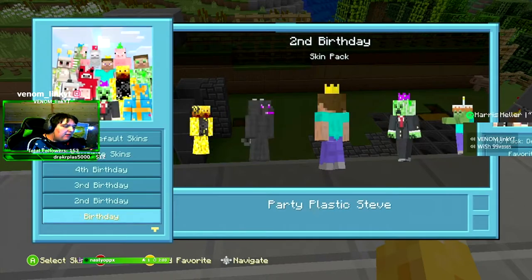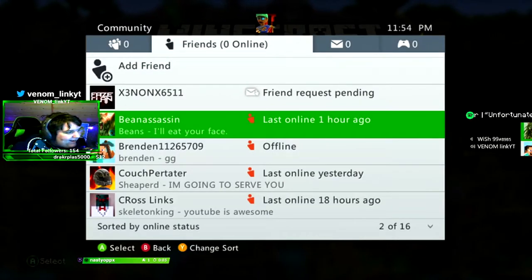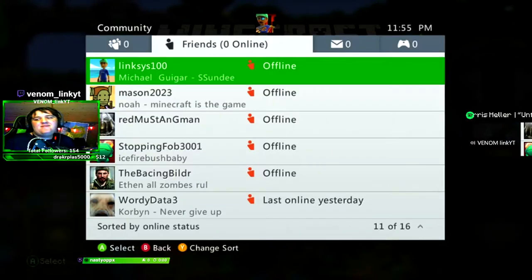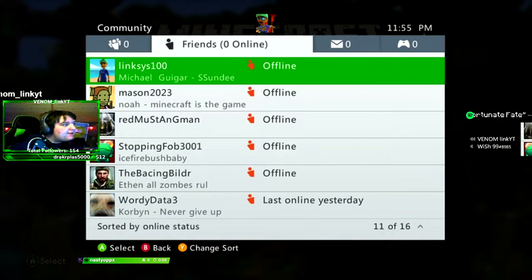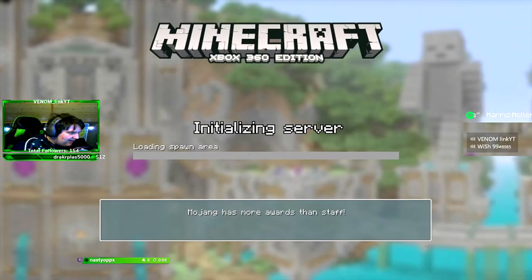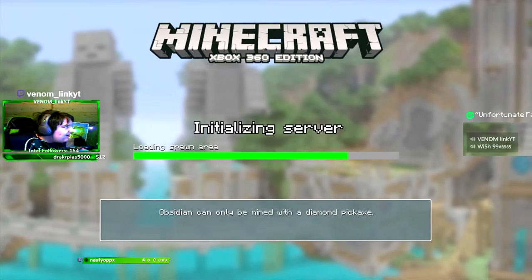I don't have that skin pack. Back in Xbox 360 I had a friend list full of 100 friends. Oh dude, that's my OG account — oh my god! My account got banned. Is this the original world that I had? I think I made this world in 2016.